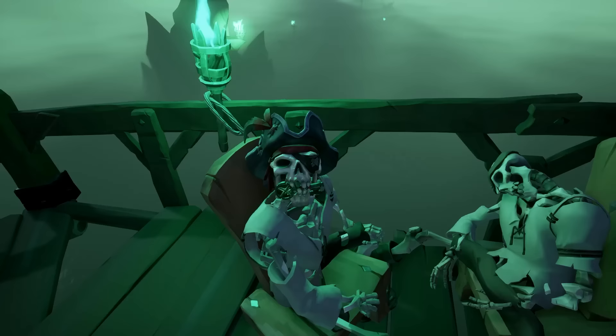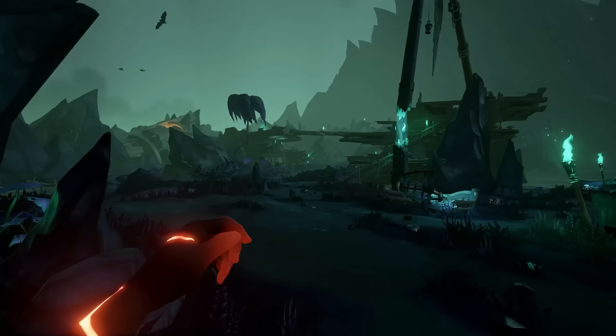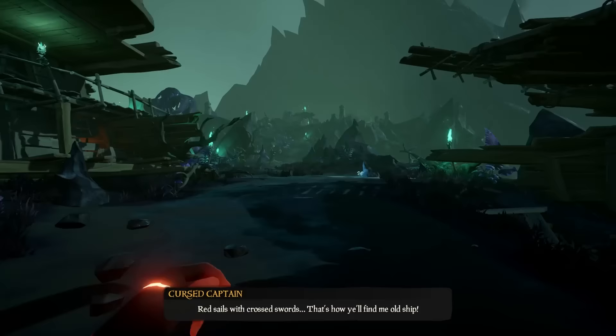Wait for him to finish talking, and then take his head with the newfound key that he will have in his mouth. Head on over to the ship with the red sails and put the skull on the ground, because we're not going there just yet. We're going to go to that area we just unlocked with the lighthouse, so we're going to run to the far end of the map. Follow along to the beginning of the map at this section that was previously locked off — now the bridge is raised and you can go explore the ship.